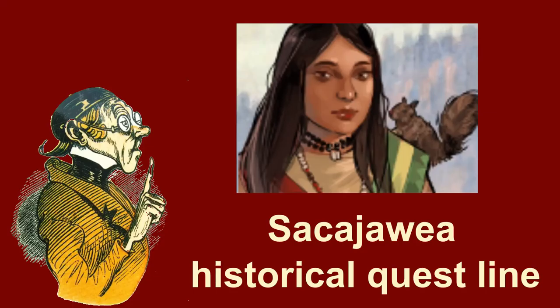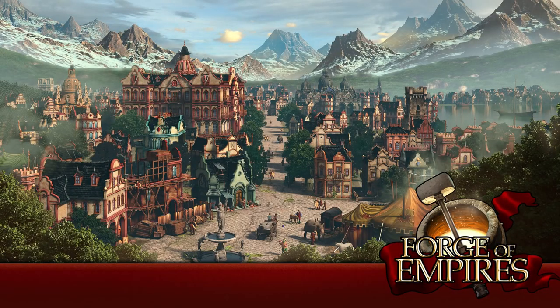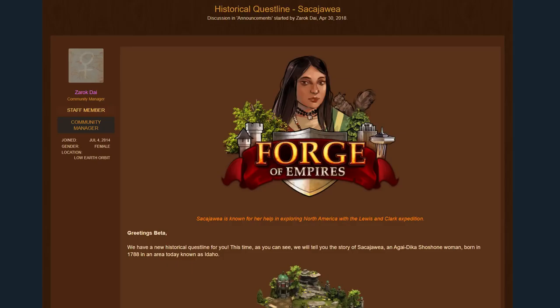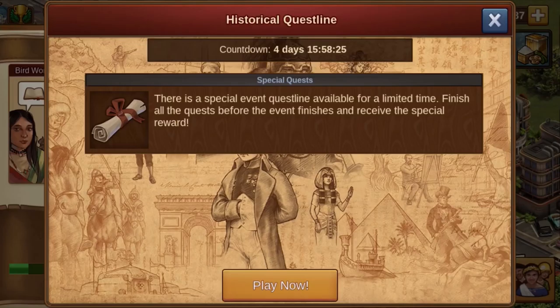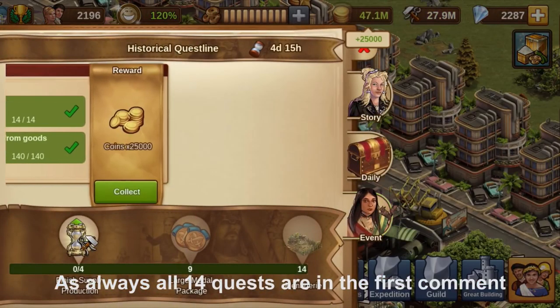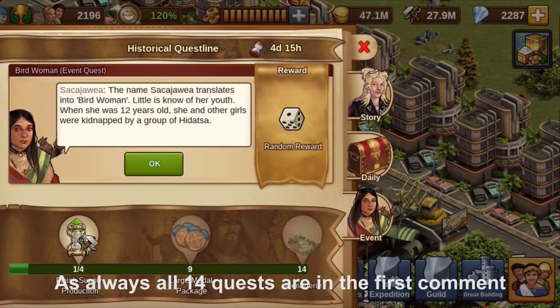Secca Javia – Historical questline in Forge of Empires. This month, May 2018, a new historical questline will start telling the story of Secca Javia. She played a role in one of the first expeditions exploring North America. I have been abroad for two weeks, therefore this time you get videos recorded on my iPhone.